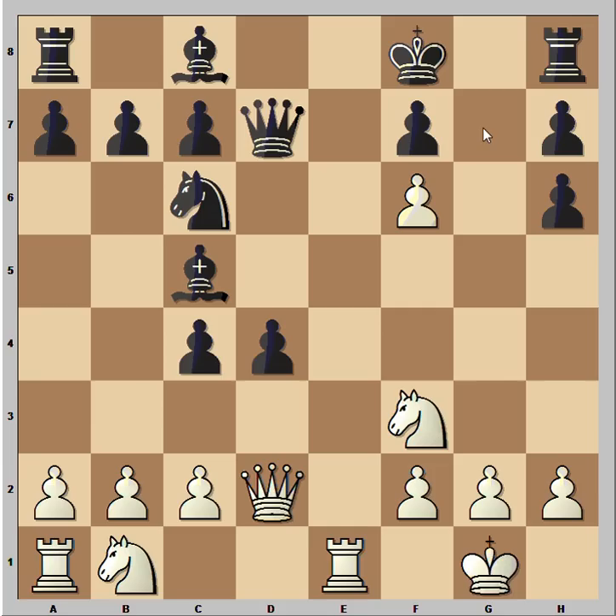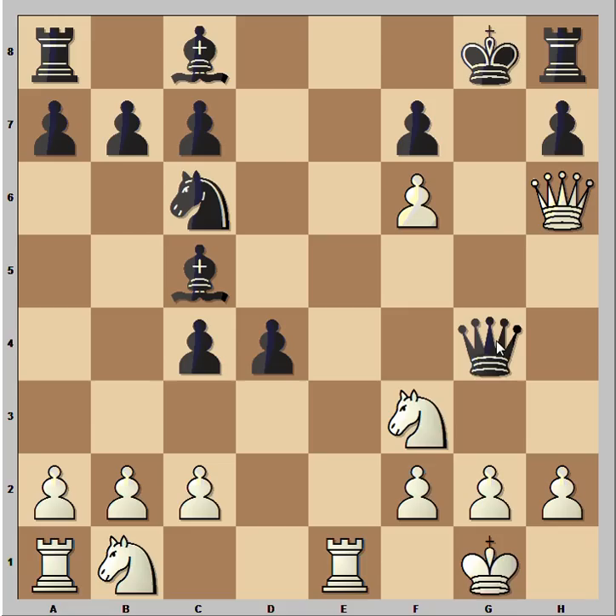That's why black played queen to g4. White continued with his plan — this is check. King goes to g8, and of course the queen is now protecting from checkmate on g7, but there is another problem in the black camp. Can you see what the problem is? What would you play now if you had the white pieces? The move is rook to e8, check, and black resigned in this position, because the only defense — bishop to f8 — doesn't work. White can take it with the queen or with the rook, and give checkmate.